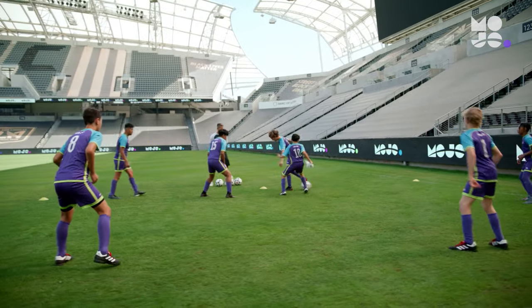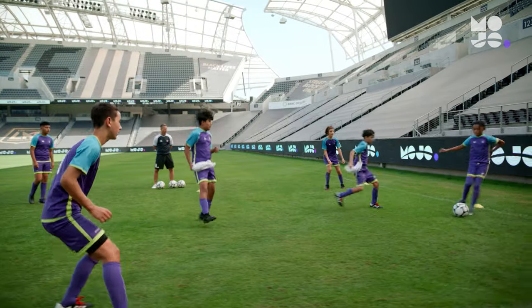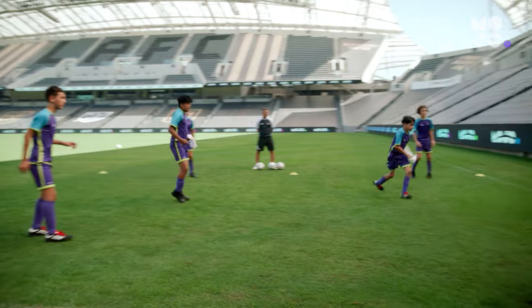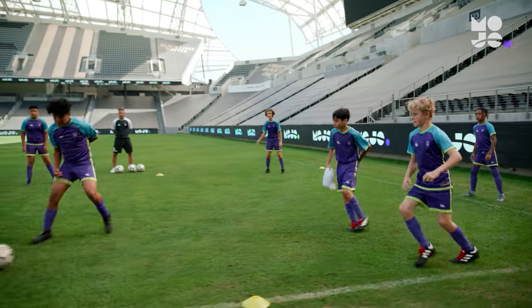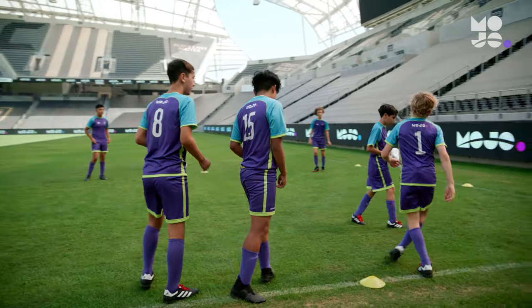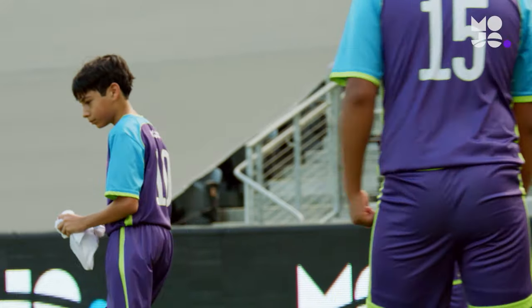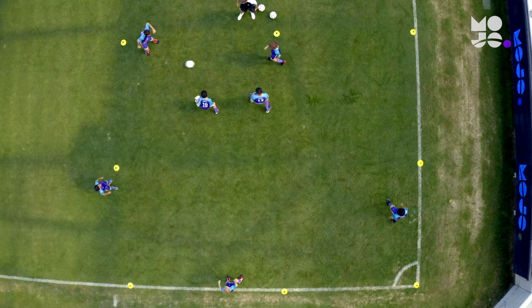It's classic monkey in the middle. The attackers pass around or between the defenders, who try to win the ball. The idea is quick, controlled touches — the more, the better. But if a pass goes out of bounds or is intercepted, the attacker who last touched it swaps places with a defender.